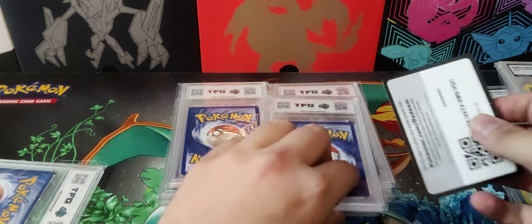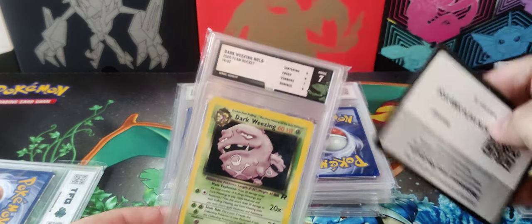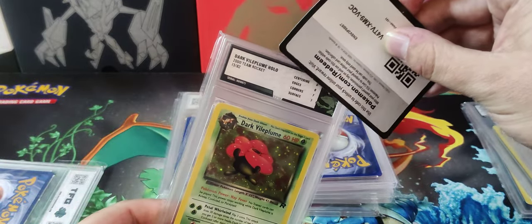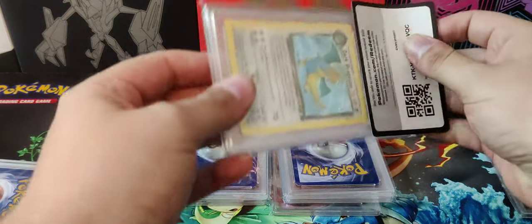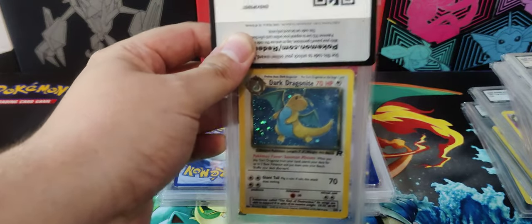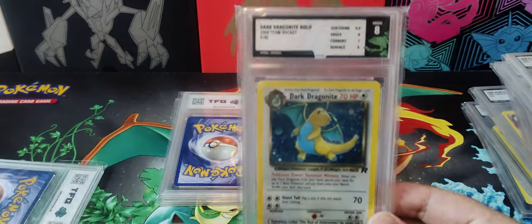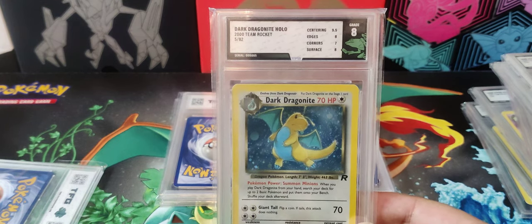Wheezing — what you got? Seven. Good, some good consistency. Vileplume — seven. Dragonite — this one I'll be happy with a seven but I wouldn't really want anything too much lower. Eight — more than happy with that. Who doesn't love a Dragonite?